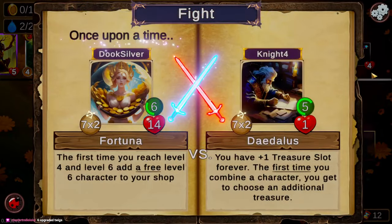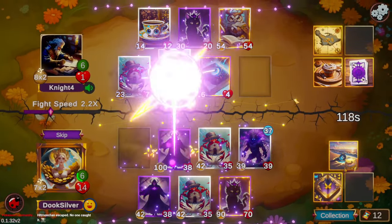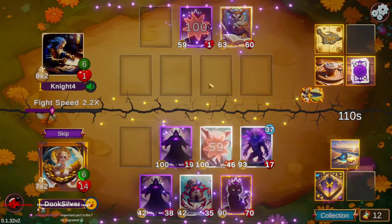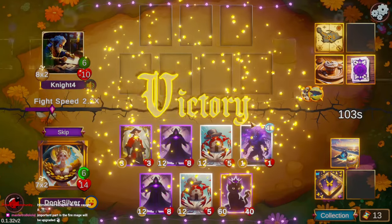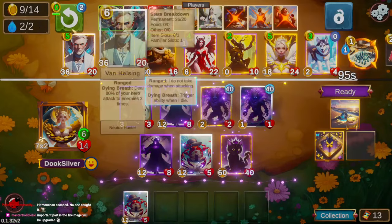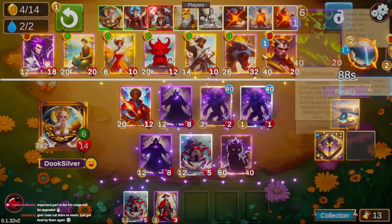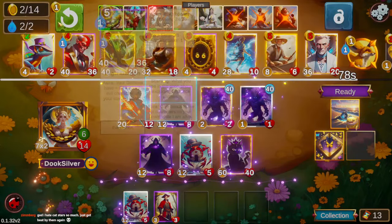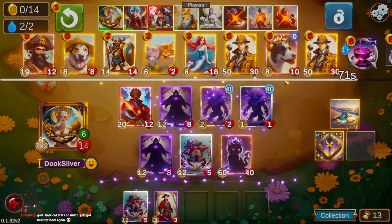We're just going to take fairy tale. We're not going to be able to get drum roll or any other treasures, but any twigs we do find are going to be upgraded, and that's just going to add huge chunks of power to our board. Speaking of upgraded twigs — there's the first one. And we're of course going to take the classic fire mage here. We're just on the hunt for twigs at this point.